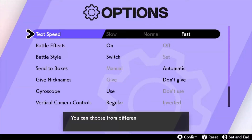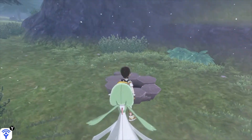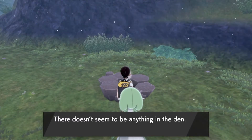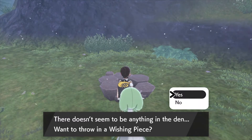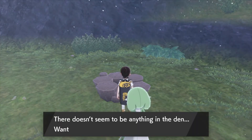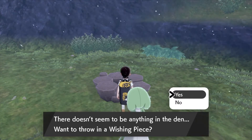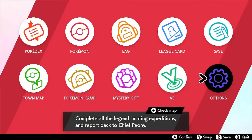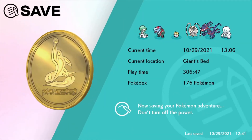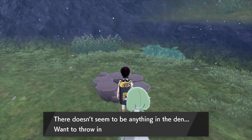Go to options and turn the text speed to slow. What I'm doing right now is making sure that when I throw the wishing piece into this den, I get the big purple light instead of the small red light. You can get the hidden ability Chandelure from the normal red light, but I'm going with the big purple light because it's always gonna be the hidden ability. Save your progress here, and now the text speed is slow.